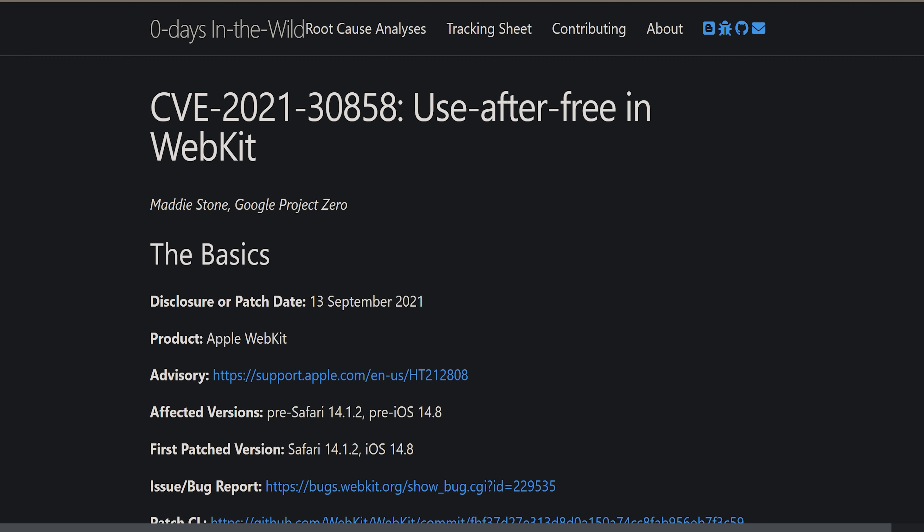There's been two new webkit vulnerabilities that have been uncovered over the past few days, and I just want to talk about what that kind of means in terms of future exploits and what kind of developments this could bring.